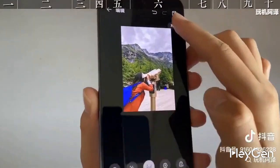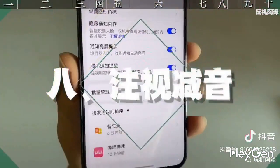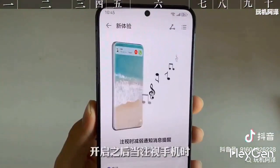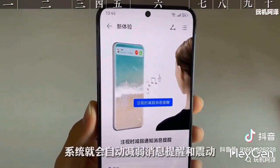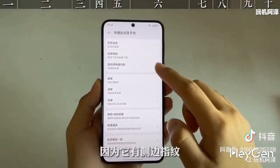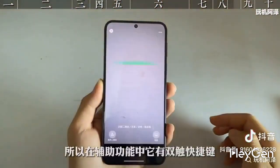What does everyone think? There's also a muted notification reminder added in the notification and status bar. After turning it on, when you look at the phone, the system will automatically reduce the message reminder and vibration. The eighth point is a special function of the Mate 70 — because it has a fingerprint sensor, it has a double-touch shortcut key in the auxiliary function.